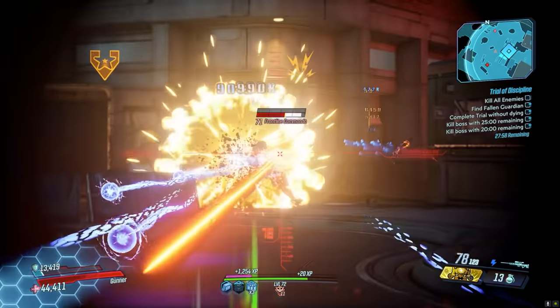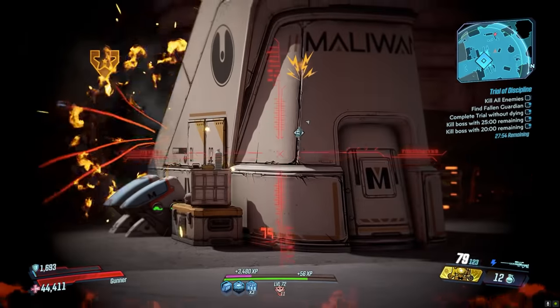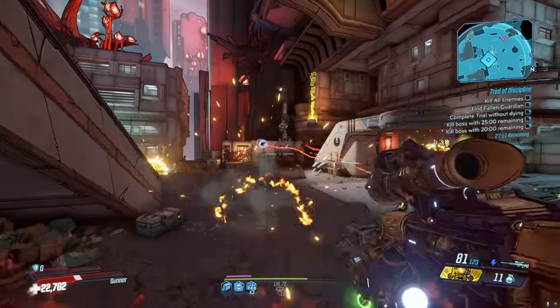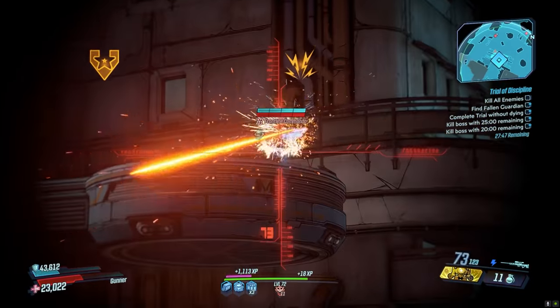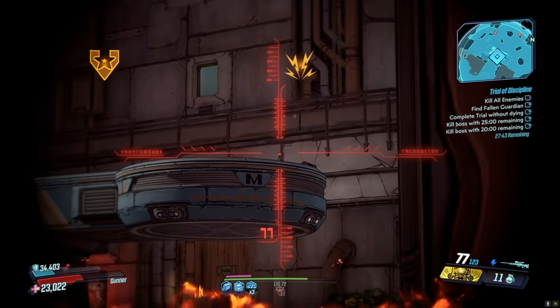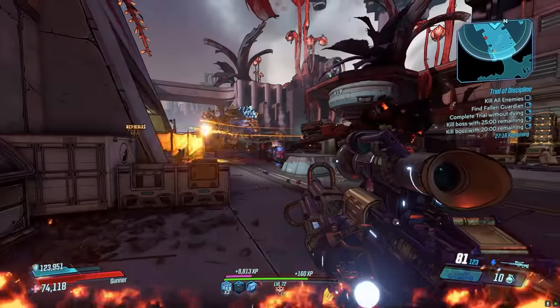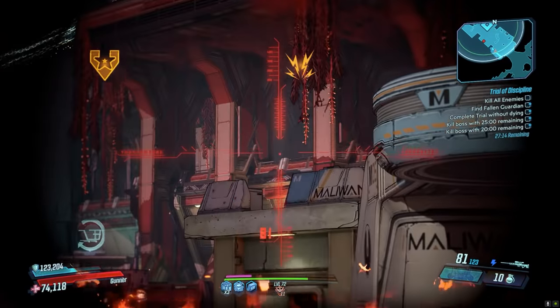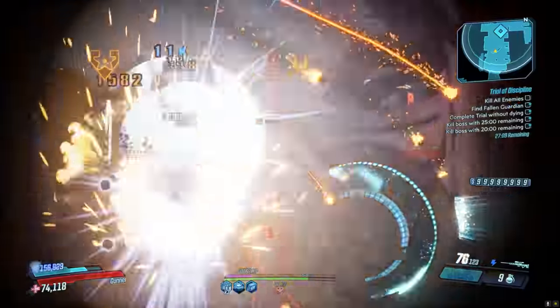You can mitigate the ammo consumption on every single Vault Hunter. With Zane, you can use the clone active ammo regen anointment. With Moze, just spec into your ammo regen skills. With Flak, you can use the Destroyer of Worlds build and keep your ammo strong by using it while in Fade Away. With Amara, using Dread, you can refill your mag just by killing phase-grasped enemies. Or just use a terror ammo anointment on any Vault Hunter. The Laiuta has had a long, strange journey in Borderlands 3, but it's absolutely amazing right now.